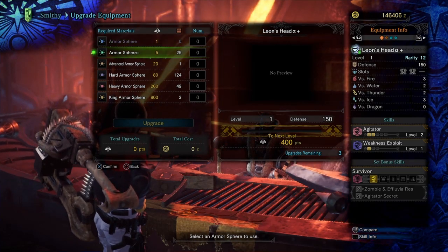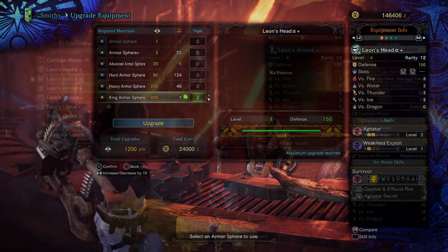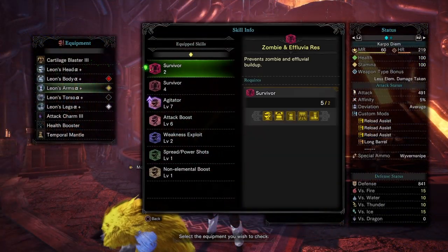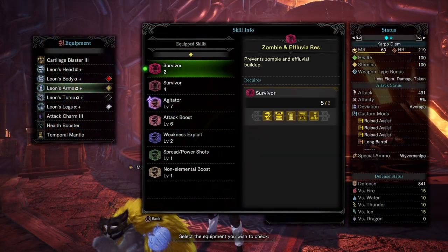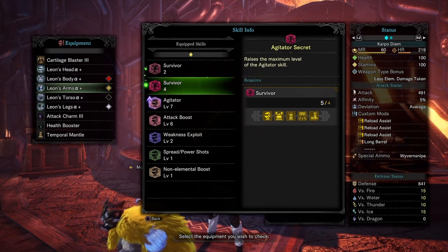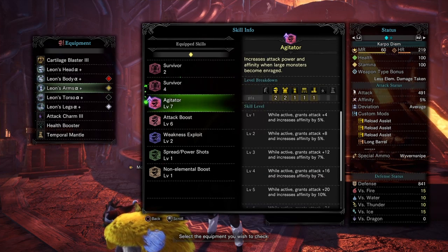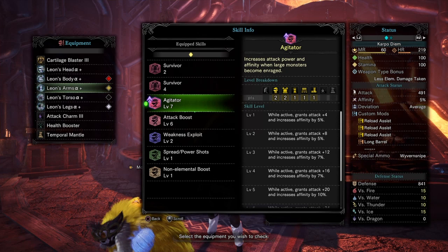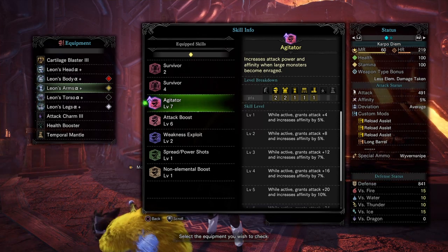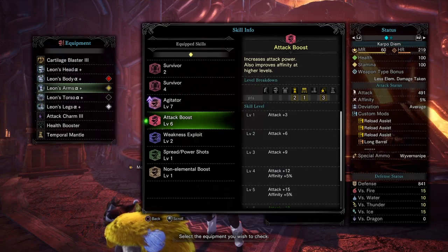It doesn't stop there — we can actually upgrade these layered armor sets, making them viable in the end game. At two pieces, we get Zombie and Fluvial Resistance, and at four pieces, we get the Agitator Secret, which is going to boost the Agitator skill all the way up to seven.